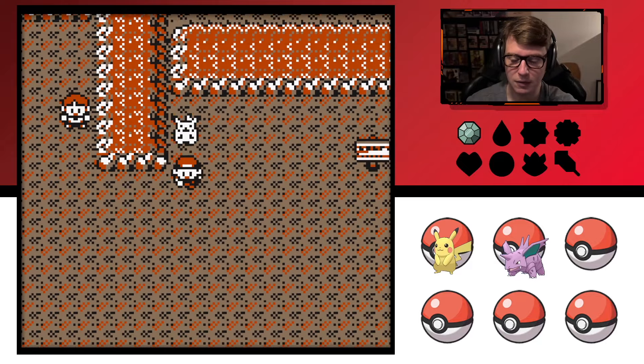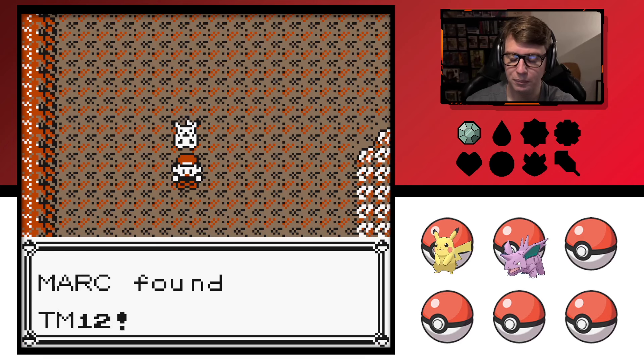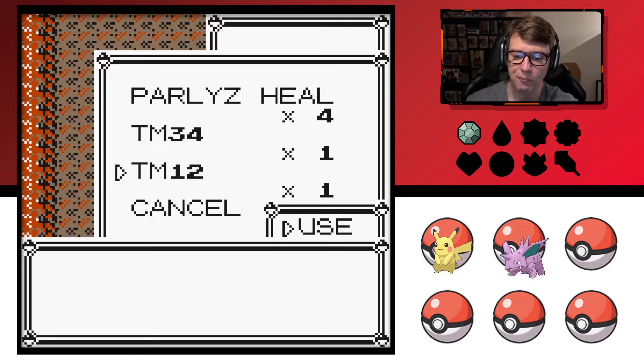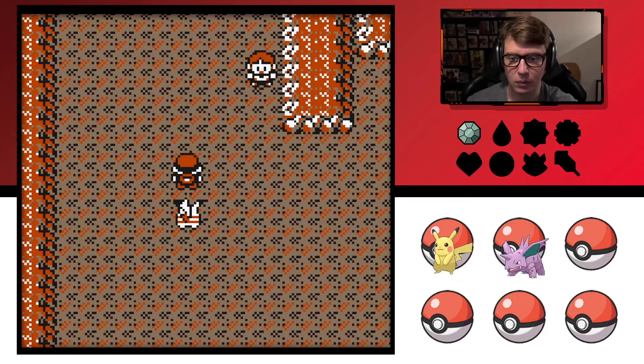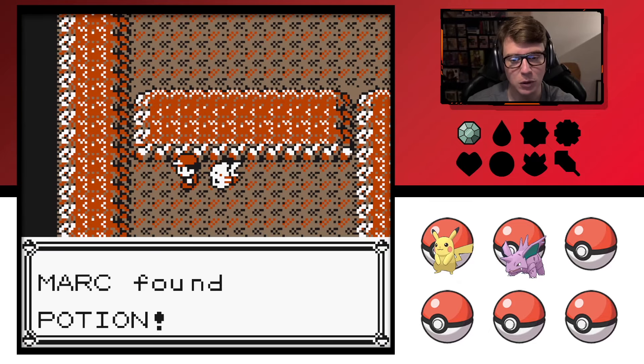I like the color of this cave too — the design looks really good. Should be some items around here somewhere. TM12... what is this one? Oh, Water Gun. Useless. Dang, I was hoping we'd find a Moon Stone.